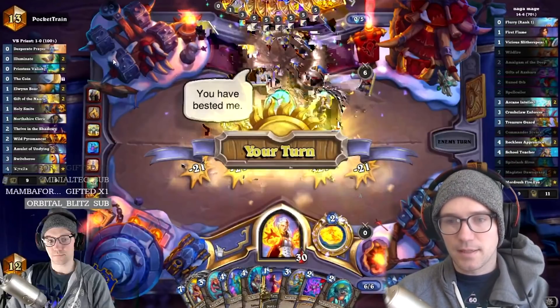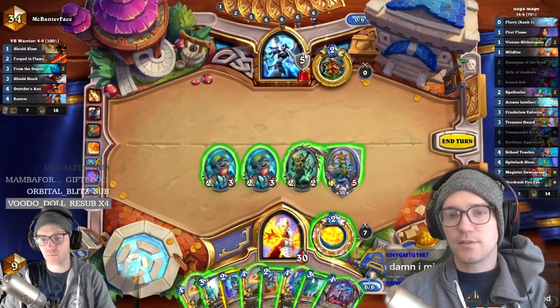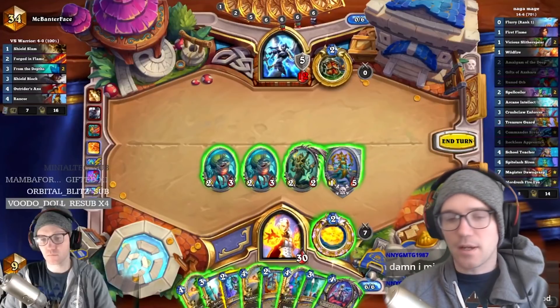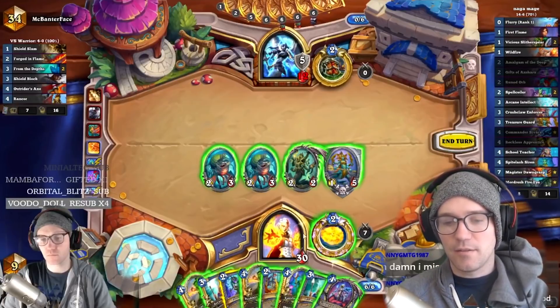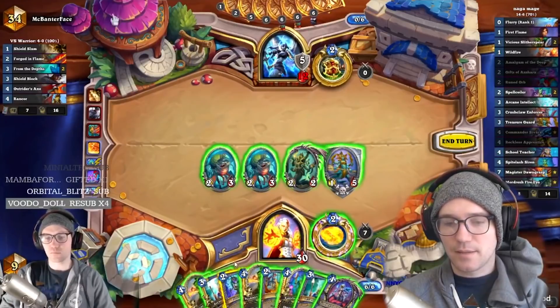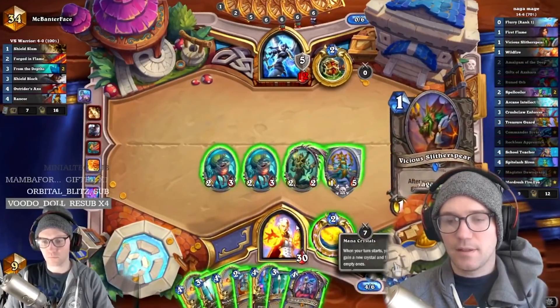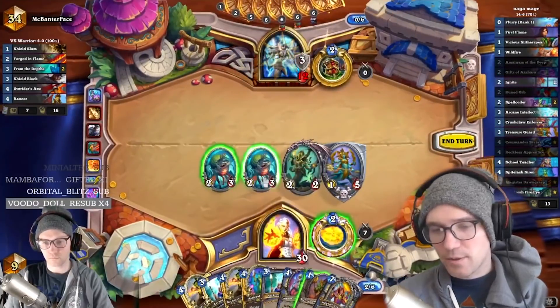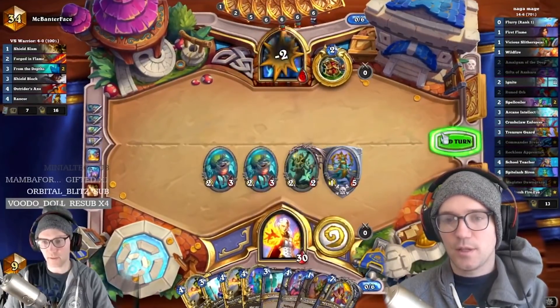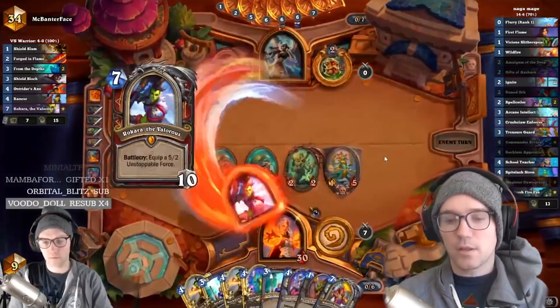This is a spot against McBanterface. The previous turn I did a Naga play and he just Shield Blocked and ruined my Naga. I have another Naga but don't have Nagas to go with it. Against a Warrior it's a pretty ideal situation to slow play and just chill. I start thinking about spells to put in my Commander. I want to get pings down — I draw some good stuff, get Ignite, and just ping. Just because you can go for a Naga play doesn't mean you should; this is enough pressure that dealing seven or nine damage with a ping every turn will ultimately be game-losing for a Warrior.